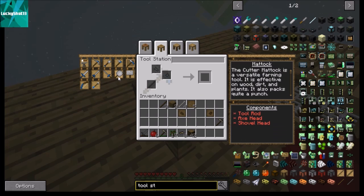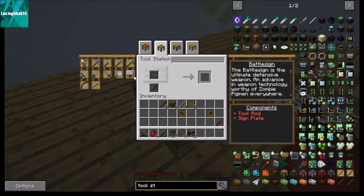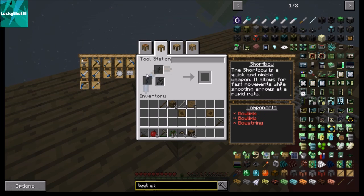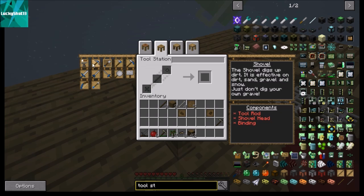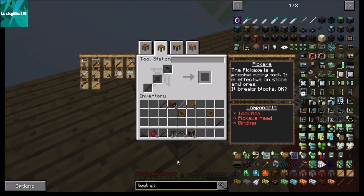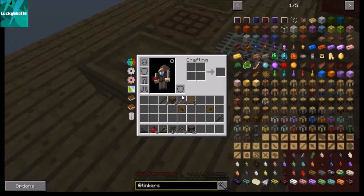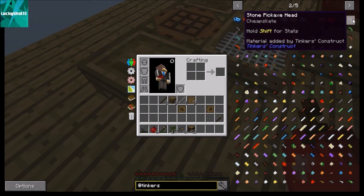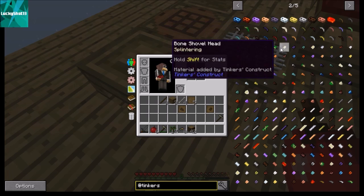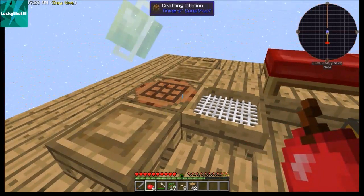That's all there is to it. You can see other options here too — frying pan, battle sign, arrows, short bows, long swords, broad swords, rapiers — all kinds of things. You can also pull up all the Tinker's recipes and see all the different materials you can use: wood, stone, slime, pig iron — there's a million different things. That's how you use the parts builder to make your tools.